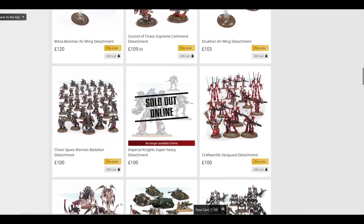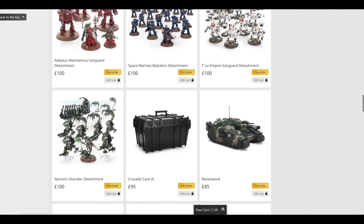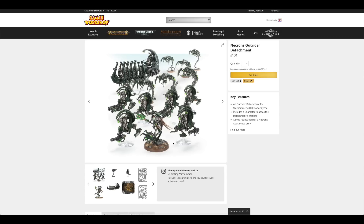Number six on the list is the Necron set. Buying all of those separately would cost you £156, so you're saving £56. Between the Tyranid, Eldar, Necron and Astra Militarum sets there's not much in it — just £4 separates them: Tyranid saving you £59, down to Eldar saving £57, Necron saving £56, and Astra Militarum saving you £55.